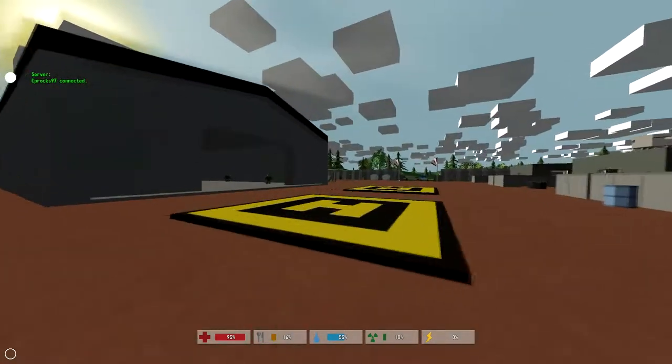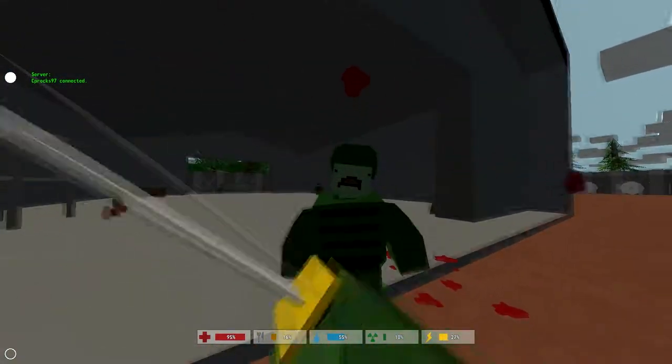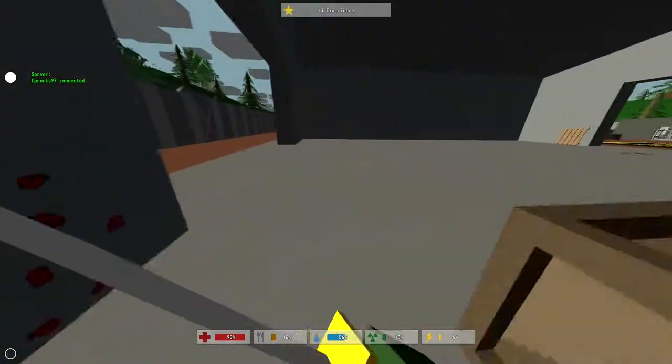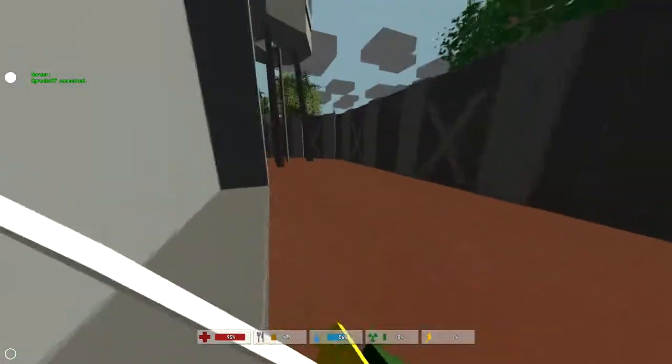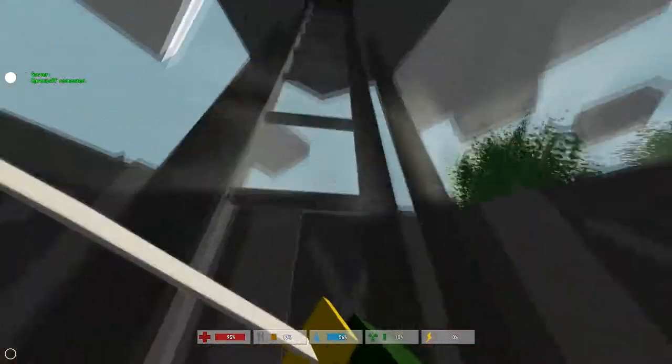I go in through there and then hit that thing. Then go around, hit these things. Or no — I hit the tower first, then go to these things. Check the corners.